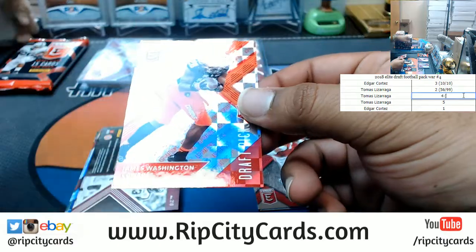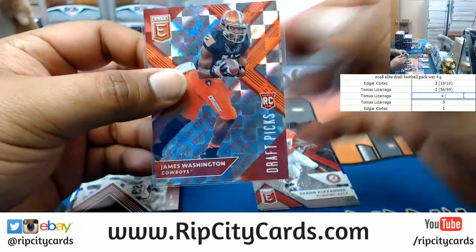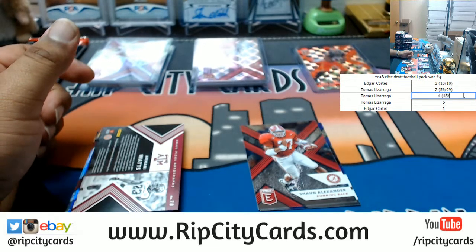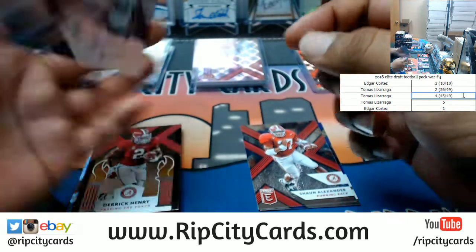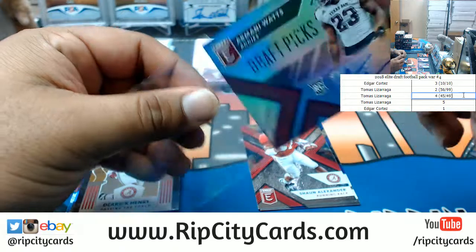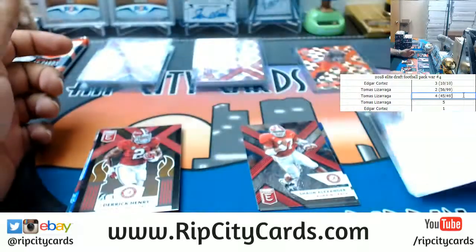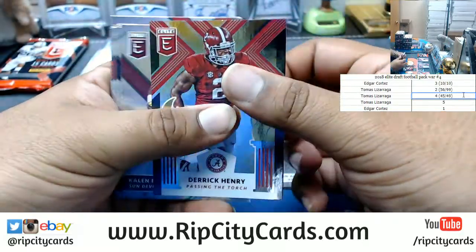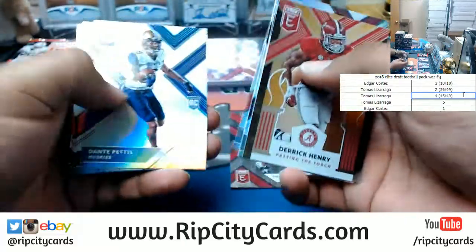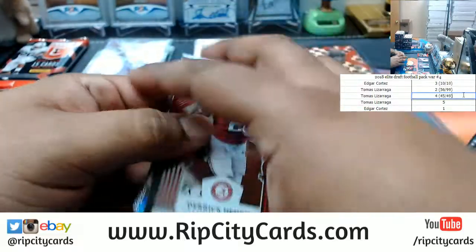So that's pack two — let's go to pack four now. James Washington, 45 out of 49, the parallel in pack number four. The Falcons pick is in — 45 out of 49, the parallel in pack number four. Armani Watts, the autograph in this pack. Who are the Falcons gonna pick up? Falcons pick up Calvin Ridley. All right, nothing else there.